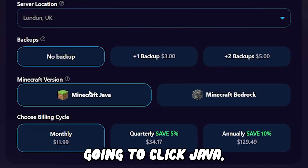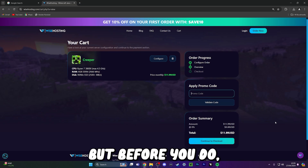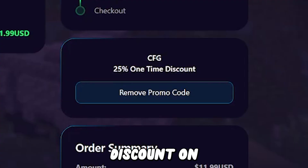I play Java, so I'm going to click Java, but of course you have the option to click Bedrock. The next step is to check out, but before you do, make sure you use my code CFG in the promo code box to save yourself a fat 25% discount on your server.